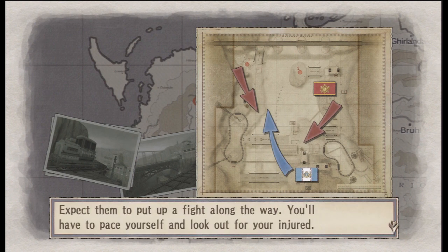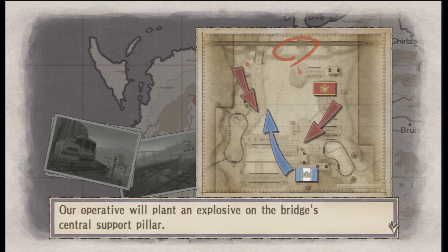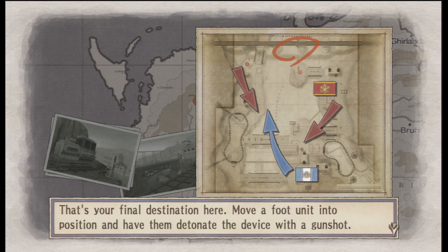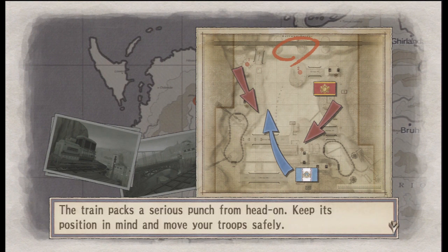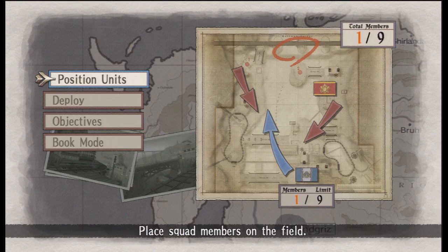Expecting to put up a fight along the way, you'll have to pace yourself and look out if you're injured. Your objective is the destruction of that iron rail bridge to take down the armoured train atop it. Our operative will plant an explosive on the bridge's central support pillar, move a foot unit into position, and have them detonate the device with a gunshot. That train will be shooting at us the entire mission - we have to avoid it like the plague.